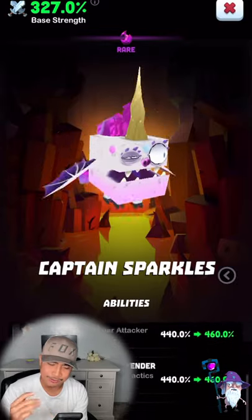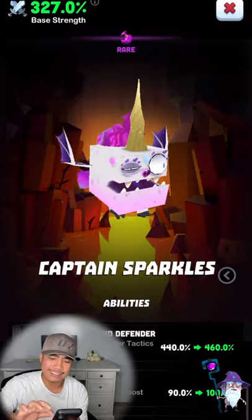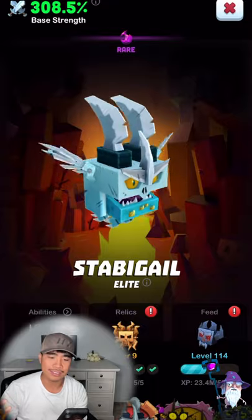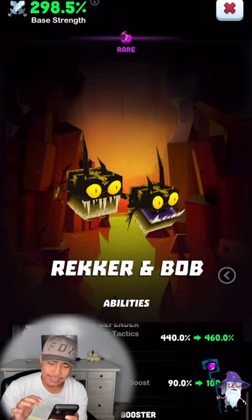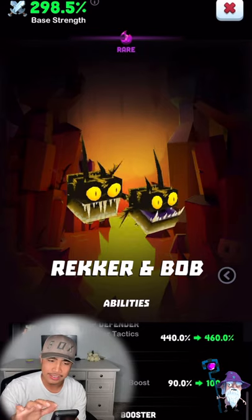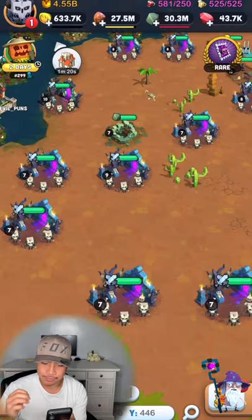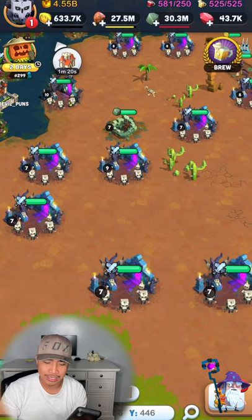The other two rare dragons have good abilities too. Captain Sparkles gives construction speed boost, but construction isn't quite as impactful as troop training or research — though the level 26 buildings are more expensive so it helps there. Then there's Rector and Bob, the twins — they give troop training speed boost, sitting at 90. I don't train troops a whole lot, so I'm happy with where he's at. Again, prioritize Rot first if you have the rare dragons.